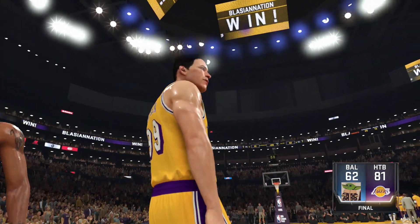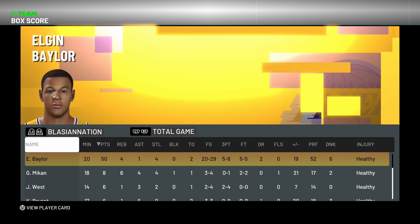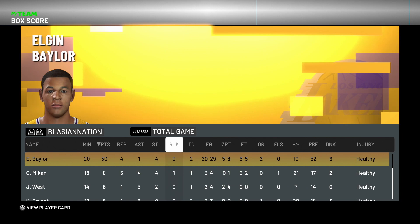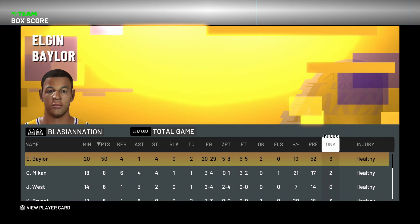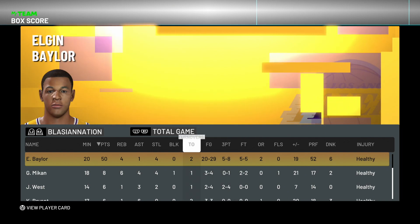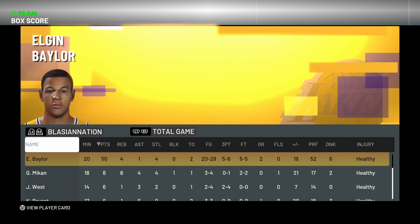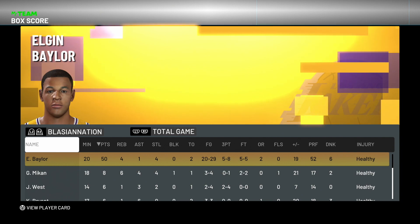Let's check out the box score and see what our boy did — what a show by Baylor: 50 points, four rebounds, one assist, four steals. It felt like everyone was defending because Mikan had four steals, Jerry West had two steals. 20 for 29 from the field, five for eight from three, perfect from the free throw line. There is nothing to complain about. In fact, I'm even more excited to evo this card now — if he's playing this nice as a pink diamond I can't wait to see what those additional badges and stats are going to do.